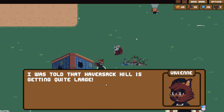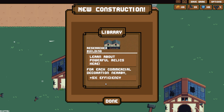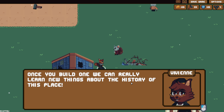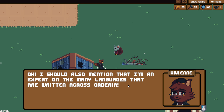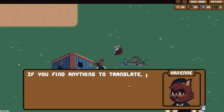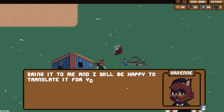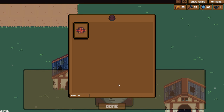'Librarian here reporting for duty. I was told that Havershack Hill is getting...' There's still no library - we need to change that. Learn about powerful relics; for each commercial decoration nearby, 5% efficiency. Once you build one, we can really learn new things about the history of this place. I should also mention I'm an expert in many languages written across this area. If you find anything to translate, it should be labeled as a lore item - bring it to me and I'll translate it.